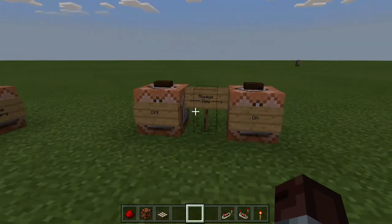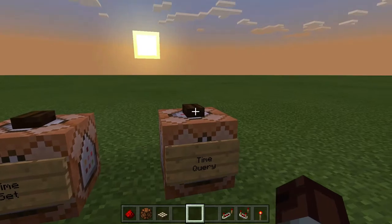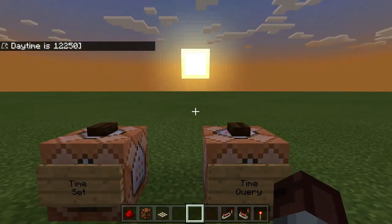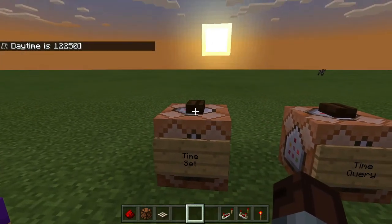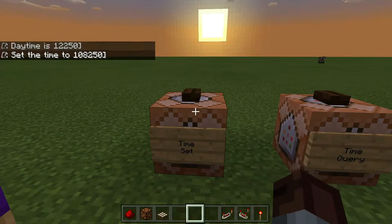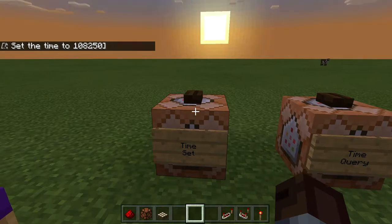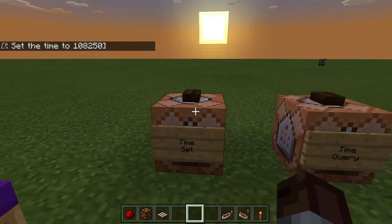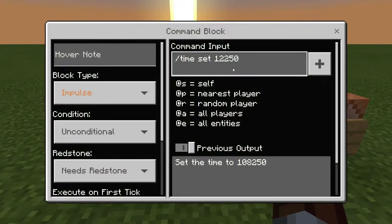These are all the command blocks we're going to need today — commands to turn always day on and off, a command block to query the current daytime (it shows 12,250, which is just about sunset), and another one to actually set the daytime to 12,250. There's a difference between daytime and game time, and for some reason setting the time shows you the game time, so it's not entirely obvious, but it does set the time to 12,250.